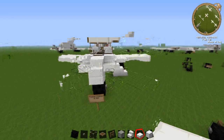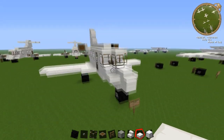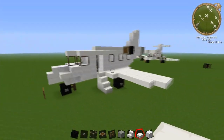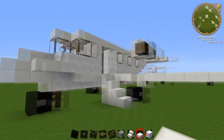Hi guys and welcome back to another Minecraft tutorial. Today we're going to be learning how to do the Cessna Citation 2 550, which is this small jet which has the jets just on this part. You can use this one in an airport probably or just have it in the air around anywhere.